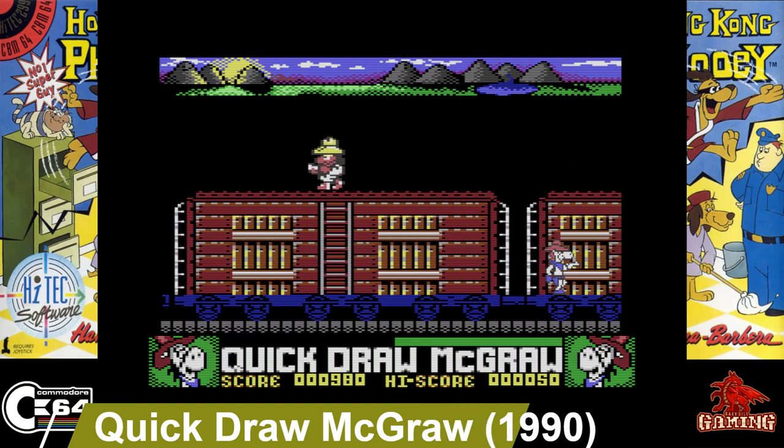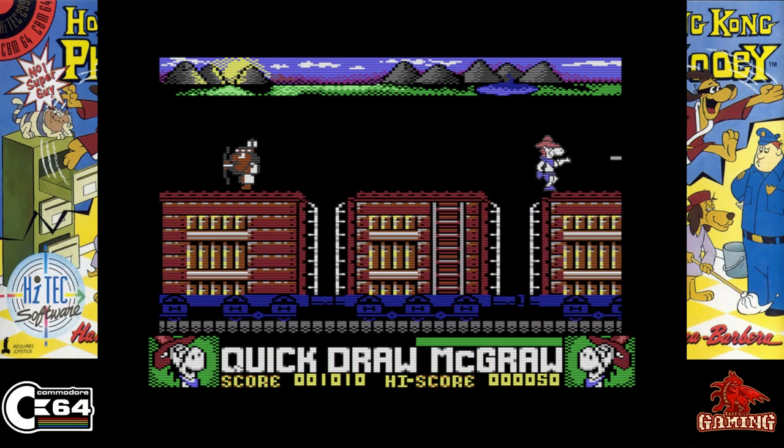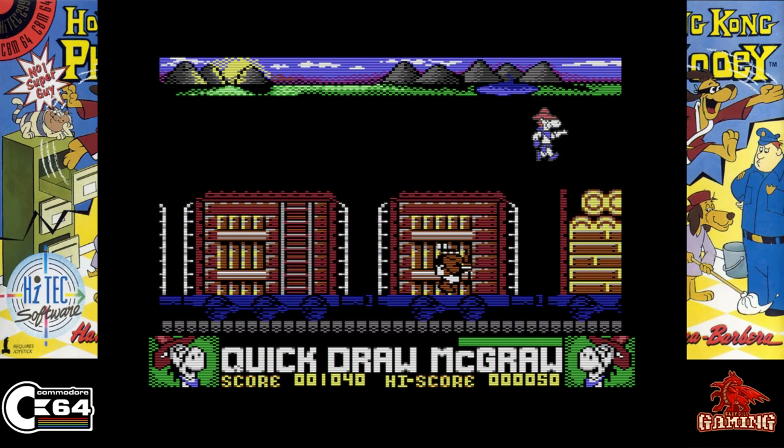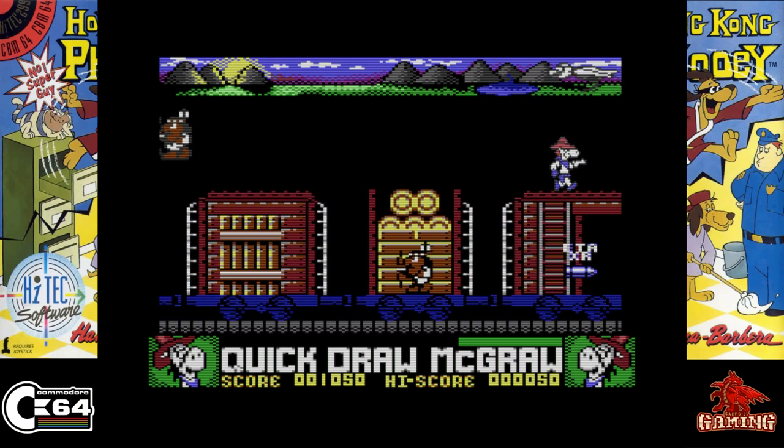Quick Draw McGraw, released in 1990. You play as McGraw himself and your goal in this game is to protect the carriages and trains from looters and robbers. I have fond memories of playing this game back in the day.